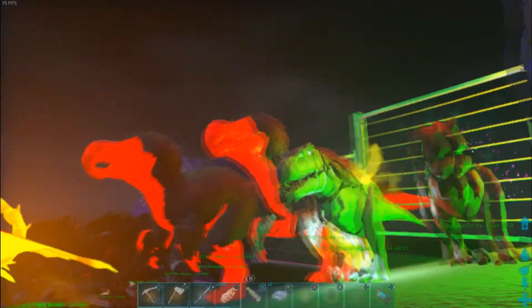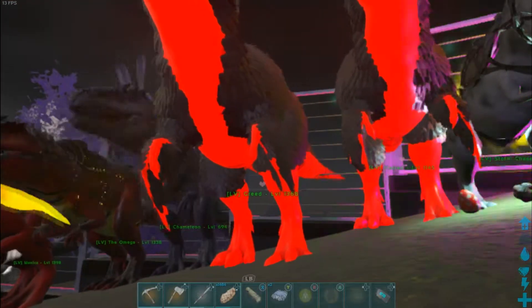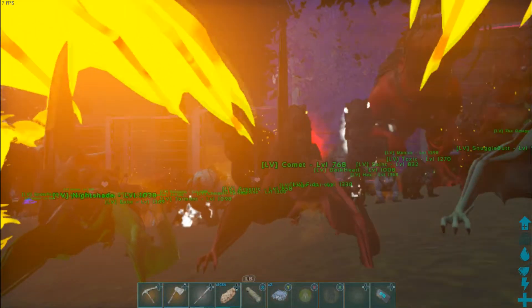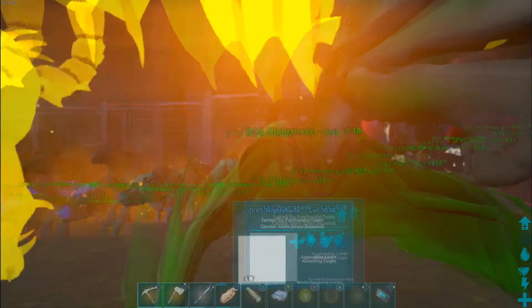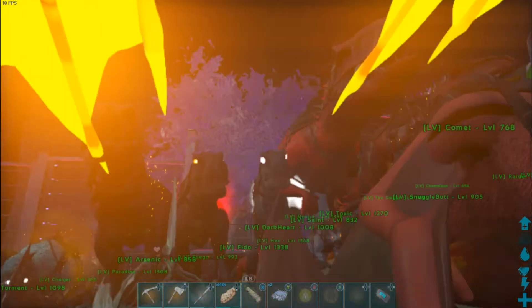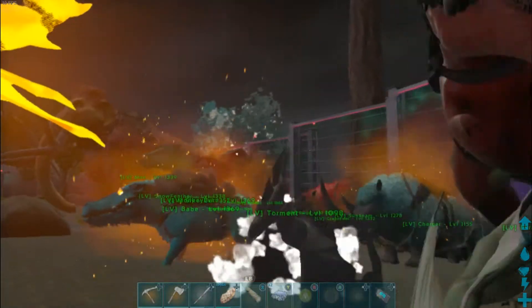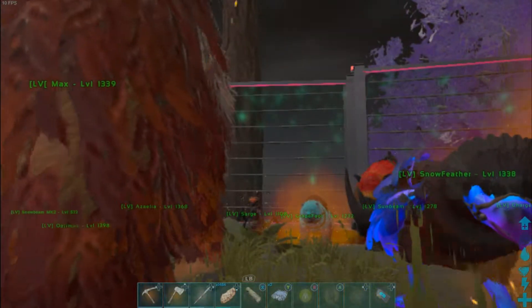I tamed a few more things. We have a pair of Dodo Rexes — yes, they are mate boosted. A pair of Manticores. I got Hemlock, and Nightshade's a male, but he was just so bright and cool looking. I think I'm going to breed him with Hemlock next. I wanted a fire tape jar, and I'm going to get a lightning one to even out the collection. But I've got everyone leveled up and everyone who can wear a saddle is wearing a saddle.